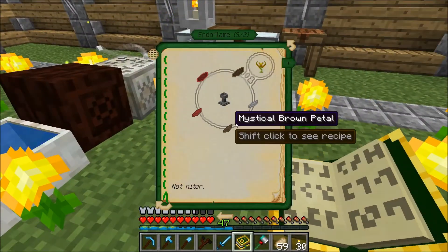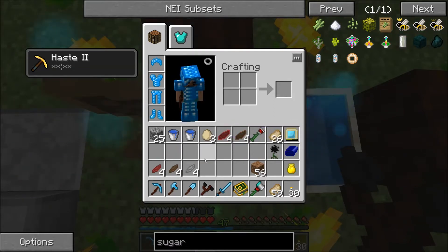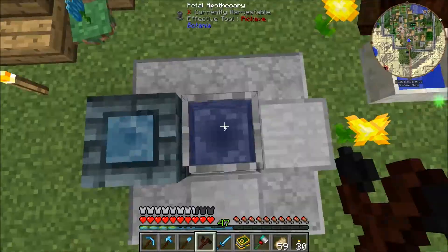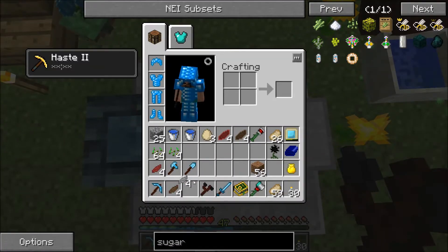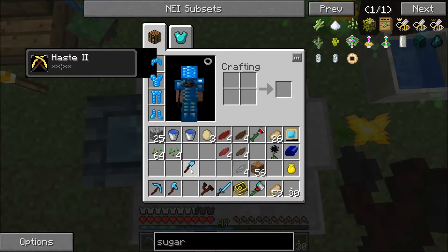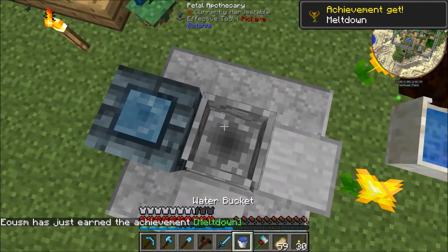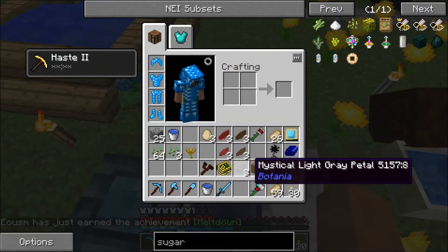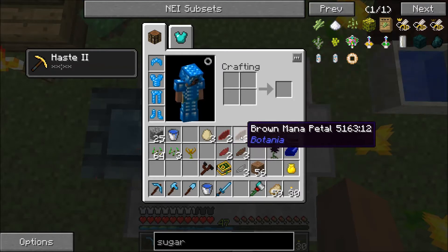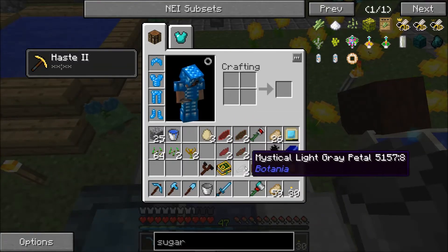We're gonna make some endo flames so we can get our little regen flower movement going. To do that we're gonna need some red mana — red, brown, brown, brown — one, two, three, four stack. Let's take a look — okay, so we need one mana, one normal, one mana, one normal, one of those, one of those. We go from there — and we do it again. That gives us two so far. I'm gonna make two more endo flames.